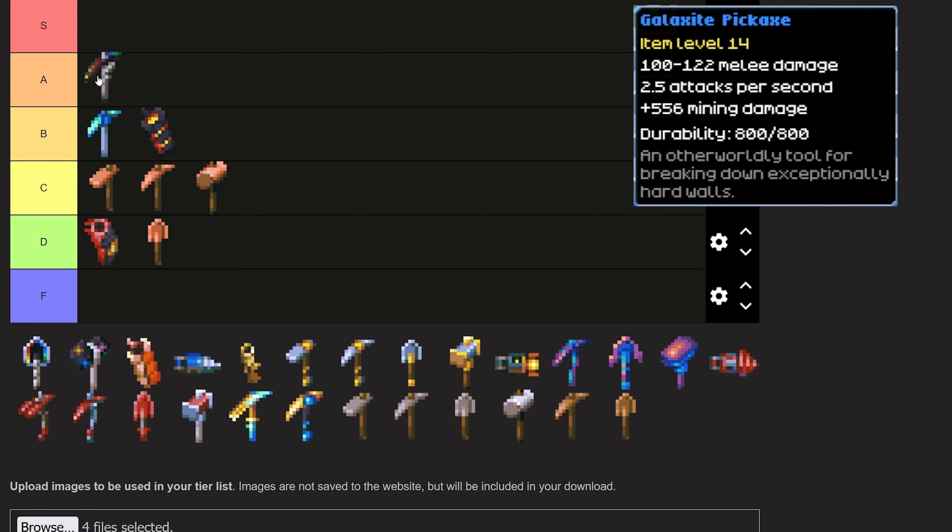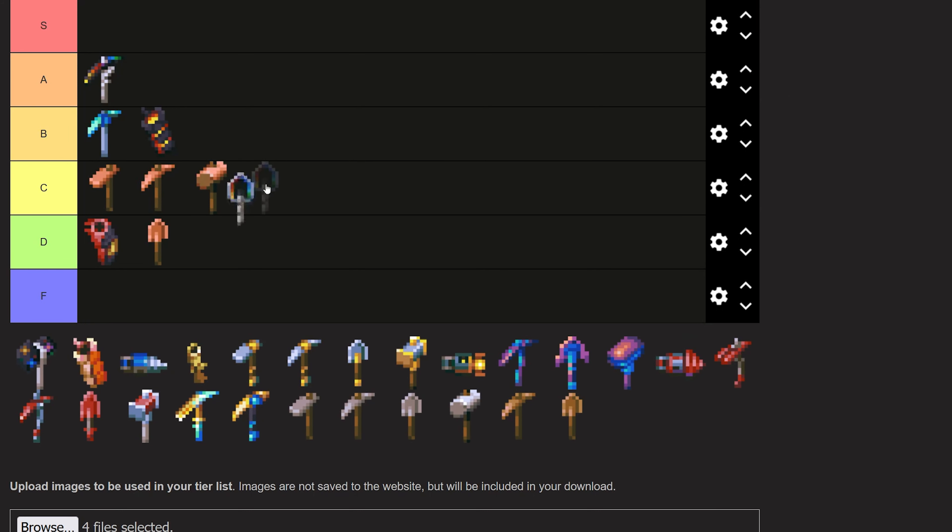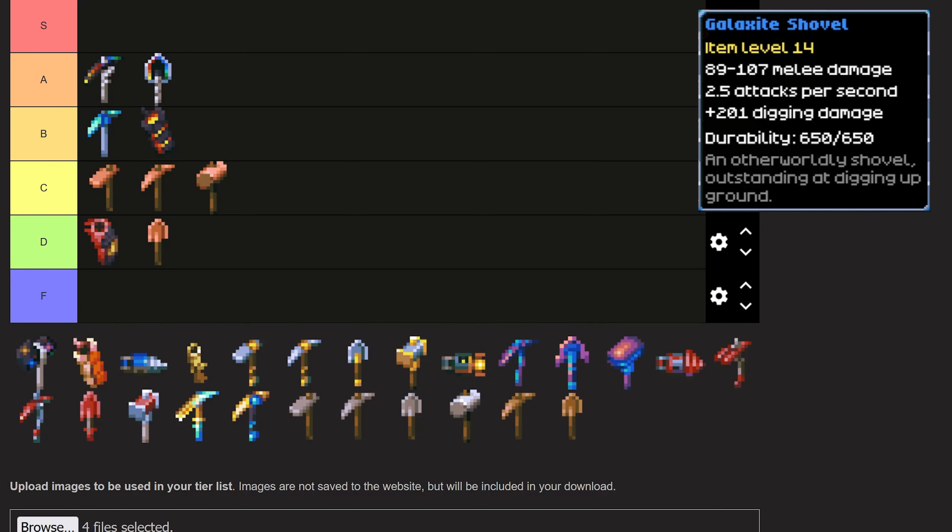The Galaxite Pickaxe is going into A tier. It is really, really easy to get — you can even get it shortly after the Scarlet Pickaxe, so it's pretty good for how quickly you can craft it. The Galaxite Shovel is also going into A tier. At the time of recording, this is the best shovel in the game. It has the highest durability and can break ground the fastest. Great shovel.